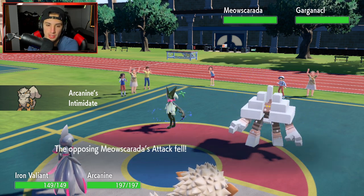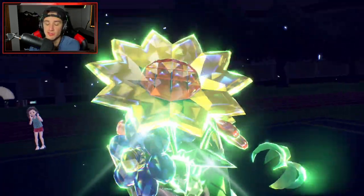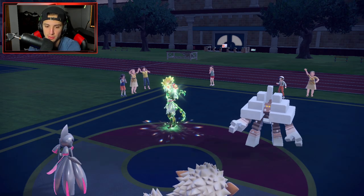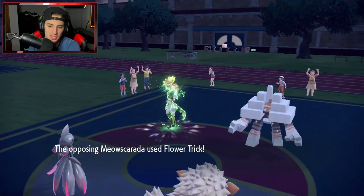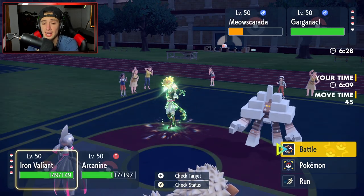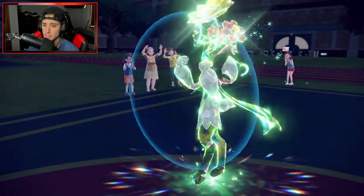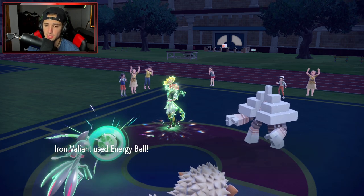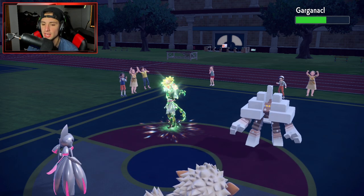Going for Will-O-Wisp onto their Gargaknackle, but it uses Double Protect! Iron Valiant eats a Sucker Punch fine. Moonblast next turn — opponent is trying to get as much Salt Cure damage as possible but they target Arcanine instead of Valiant, which was the wrong call. Their Gargaknackle is down to two Pokemon but we still have all four of ours. Still want to land that burn.